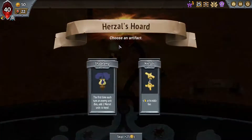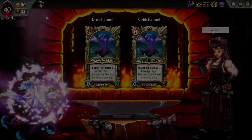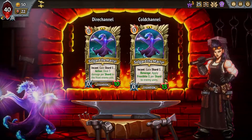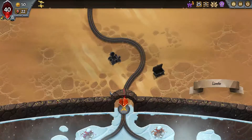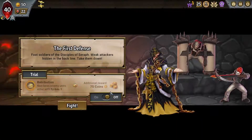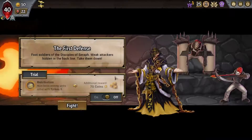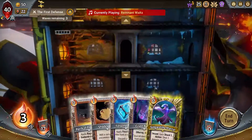We already got a little bit of an incant build going on so that's always nice. The question now becomes which one do we want to do. I'm gonna go for the action one - I haven't done the action one in a really long time, and if we can get a cool incant build going we can actually make the action one work, which seems pretty neat.